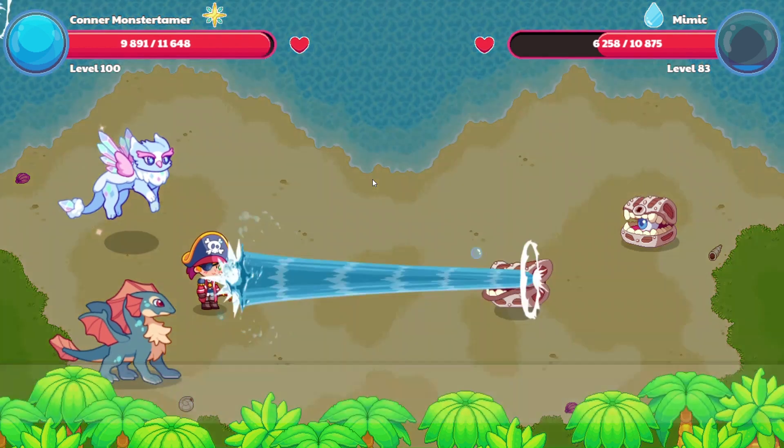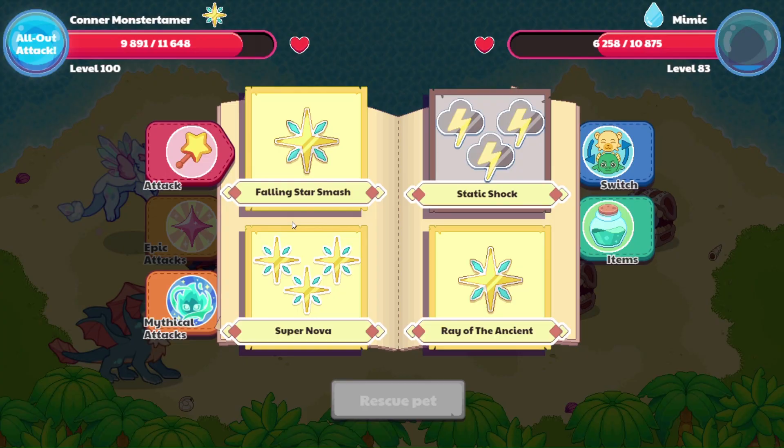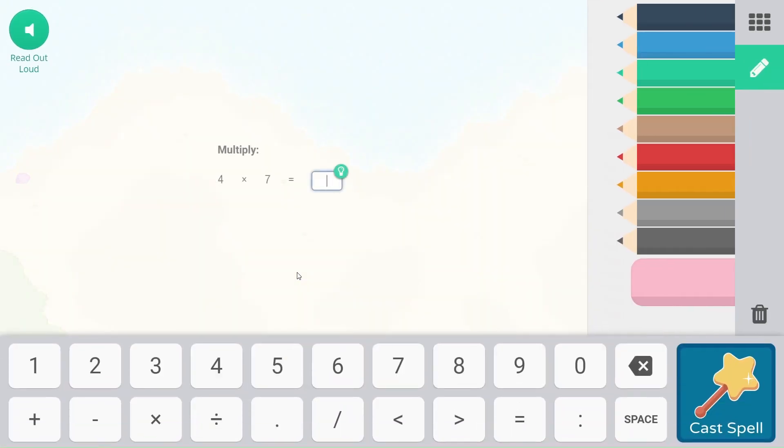Torrent is coming our way — 1757 points of damage. Let's go ahead and do a Super Nova here and see if we can wrap this up. Probably not. 4 times 7? 28.